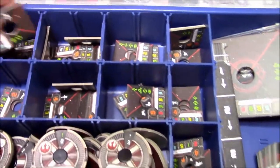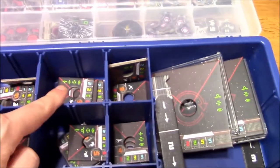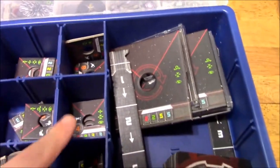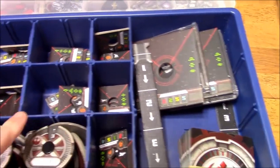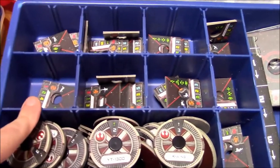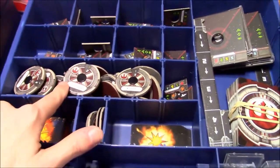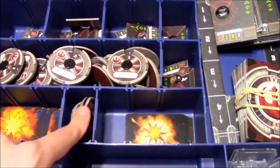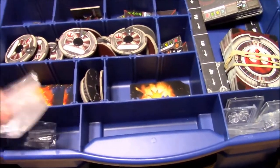I've got all of my ship bases in here. Here's all of my X-Wings, all of my Y-Wings, A-Wings, Z-95s. These are the new T-70 X-Wings. E-Wings, B-Wings, and the HWK-290. And then I've got all of my maneuver dials, my huge ship maneuver dials, new damage deck, old damage deck, and baggies for my pegs.